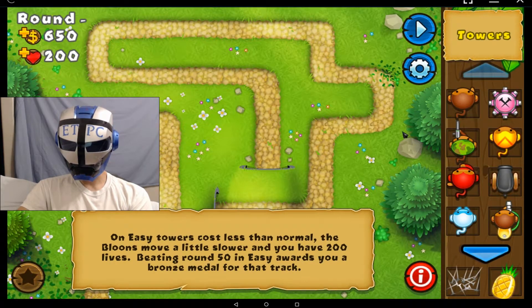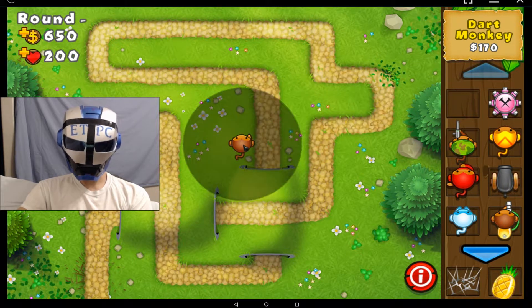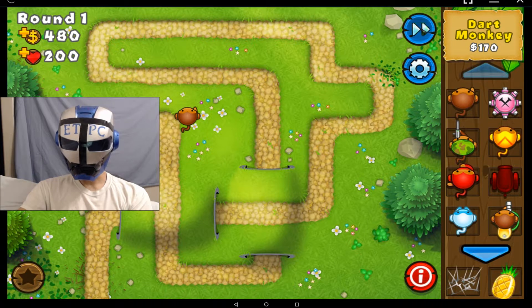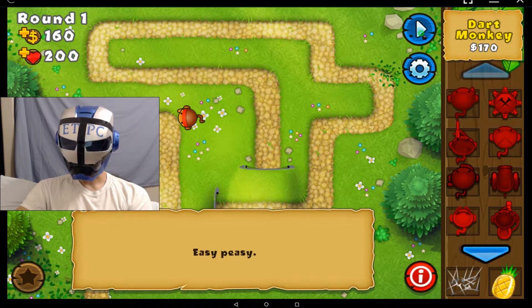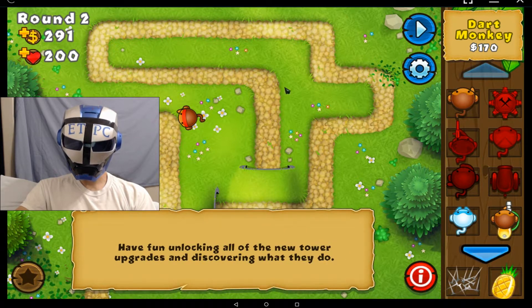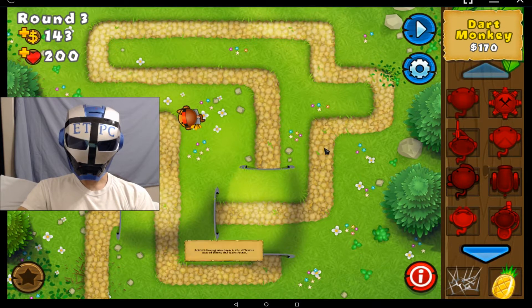Special agents can help me. Do I have everything unlocked yet? No, I don't. Let's get a dart monkey in there — it's always good. Dart monkeys are good for doing some serious damage and they're cheap too. Get the triple dart so they can see camo, which is always good.